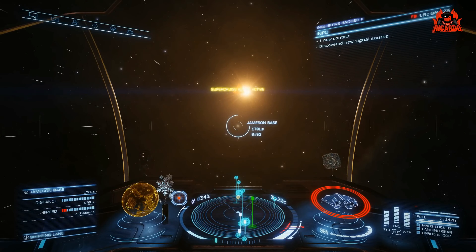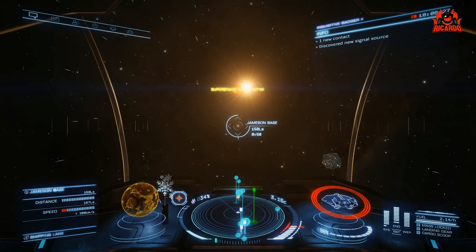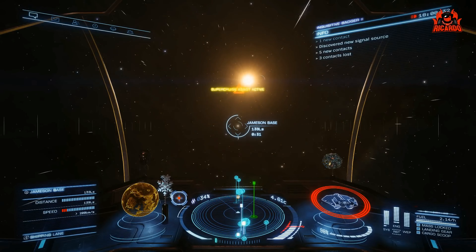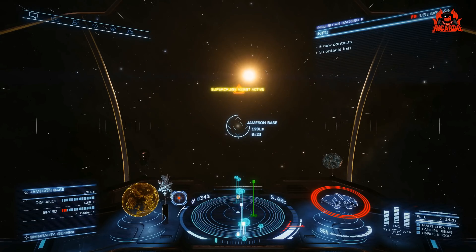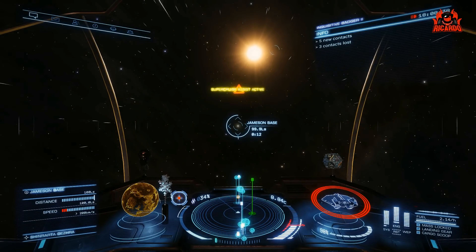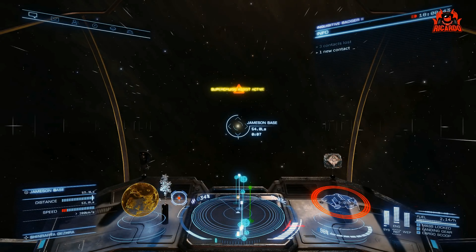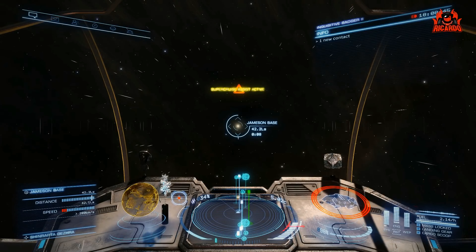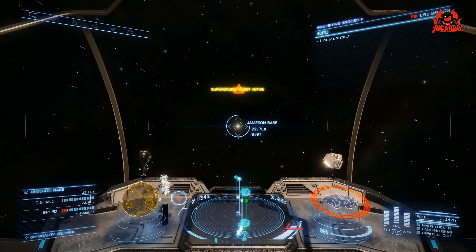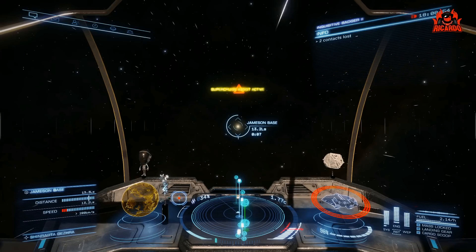Here we are on approach now — Super Cruise Assist is still active. We're coming down to it, 53 seconds, now in the 40s. You can see it's moderating the throttle on the lower right-hand side. I've just generally pointed it in the right direction and away it's going. With seven seconds in we should start to see the throttle decrease. There it goes — throttle starting to decrease, speed is slowing down as we're approaching the planet.